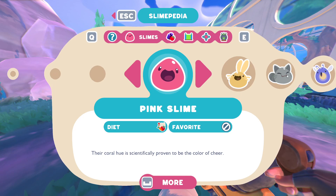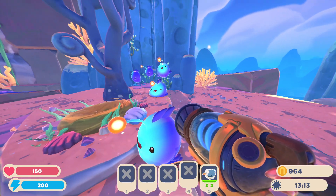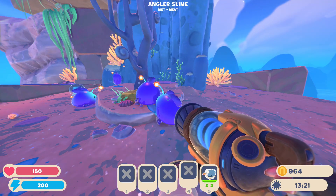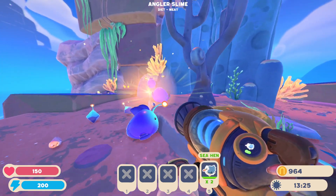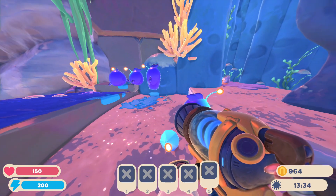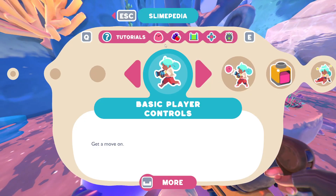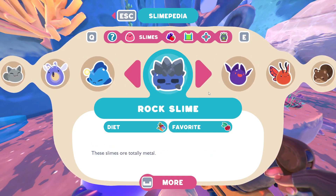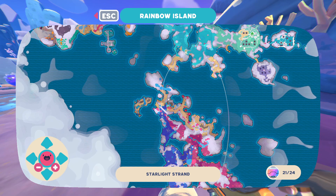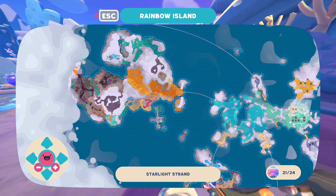Next up in the Slimeopedia is the Angler Slime. If you've made your way off the first island and gone to either of the two side islands you can unlock, these will be some of the first friends you meet if you take a trip to the beach. They eat meat, and their favorite type of meat is the new addition: Sea Hens. They're interesting looking, to say the least. These guys are fairly easy to farm and their plorts are worth a good bit in the early game. The most popular place to find Angler Slimes is along the beaches on either of the two side islands — anywhere that looks like sand.